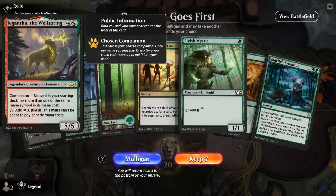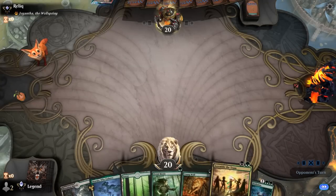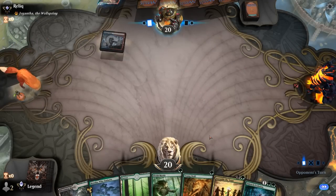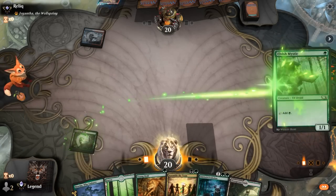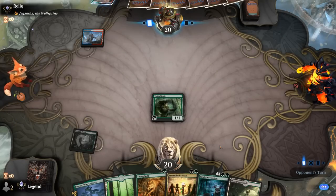Okay, we're on the draw. Opponent's got Giganth's companion. We've got a keeper — two of our tutor effects, a Mystic for early acceleration, and a Young Wolf. We'll be looking for Yawgmoth and then, depending on the matchup, another Young Wolf perhaps.